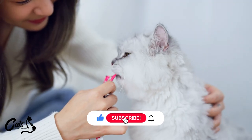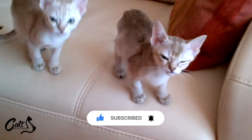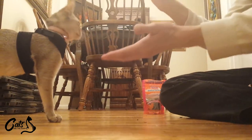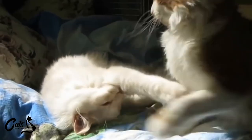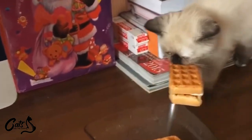Treats are your secret weapon. Have some treats on hand for your guests to offer your kitty. This way, your cat associates visitors with tasty surprises, making them more likely to warm up to your friends. It's like bribery, but in a cute and furry way. And hey, who can resist those pleading eyes for an extra treat?